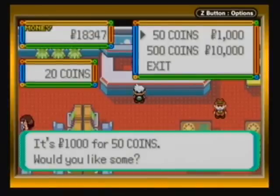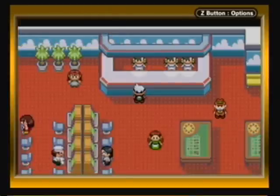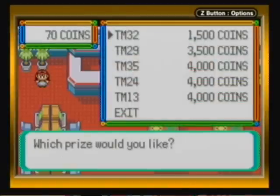We only have 20 coins, so let's go ahead and get 50 more. I thought about getting 500, but I don't want to spend all my money at once right now. You can talk to these two ladies to take a look at the prizes — a bunch of TMs. This is probably the better half of the stuff you can receive here.